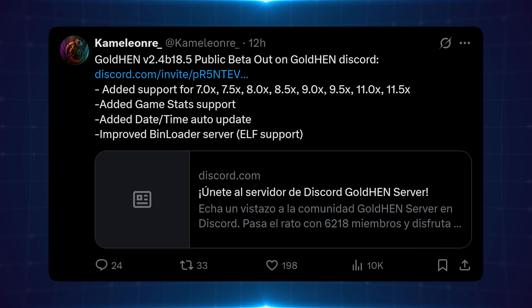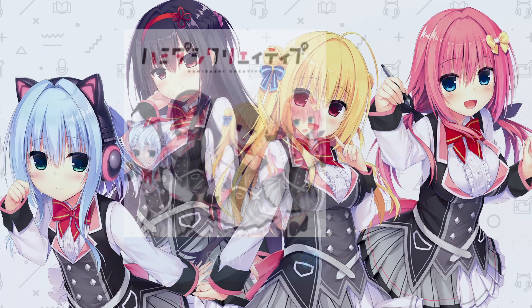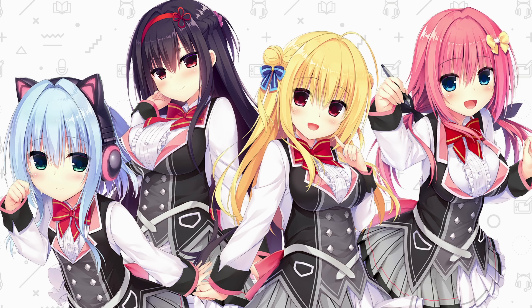This particular version now has support from basically 5.05, 5.07, 6.71 and 6.72, along with all 7.x, 8.x, 9.x, 10.x, 11.x — which includes 11.02, 11.50, and 11.52 — now supported with GoldHen, and of course 12.0 and 12.02 that were already supported. All of those firmwares are now supported with this current public beta.